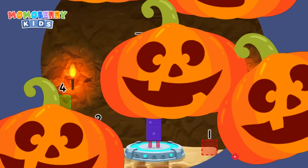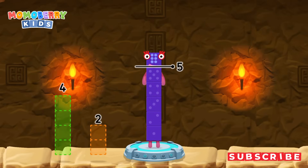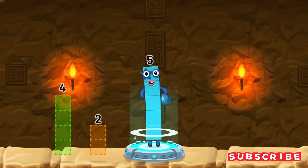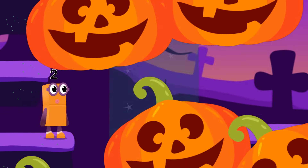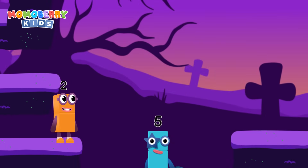Take number blocks away from six to leave five. One! You got it! Six minus one equals five. High five! Yes, you got it!